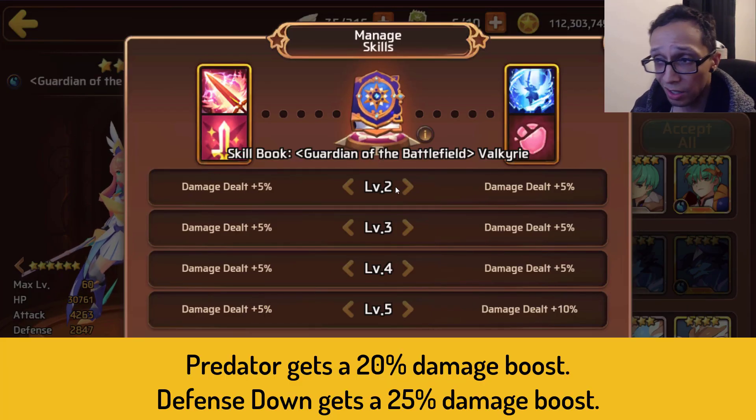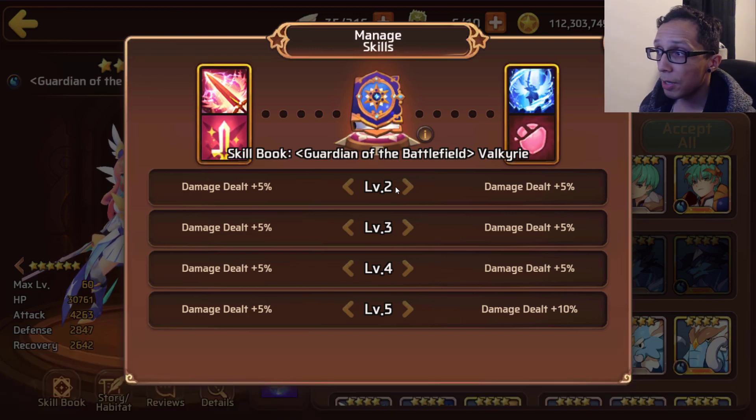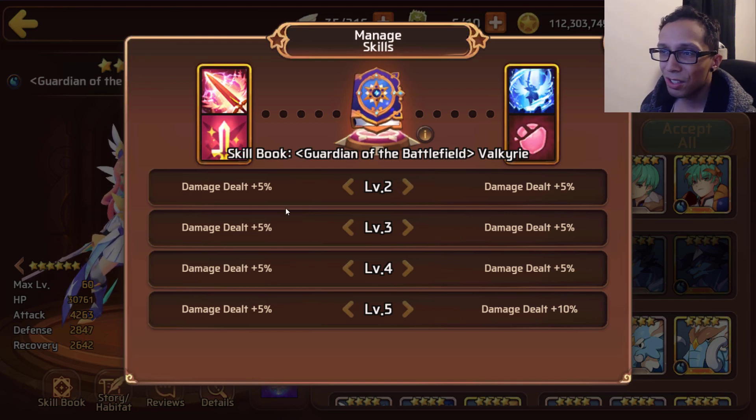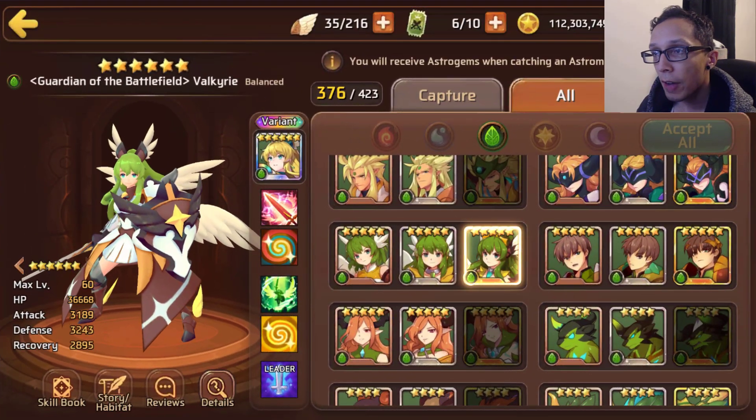If she gets Attack Up going alongside Predator and Defense Down all at once, she's going to be hitting incredibly hard. I consider her ultimate skill acceptable. Predator gets a 20% damage boost and Defense Down receives a 25% damage boost - books aren't really worth it unless you just happen to love your Water Valk.